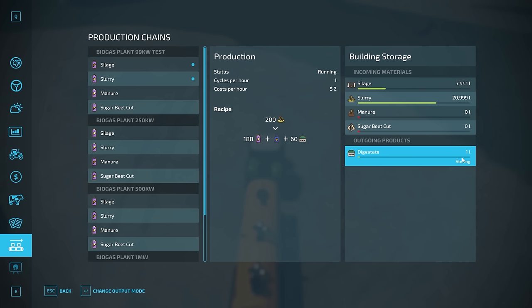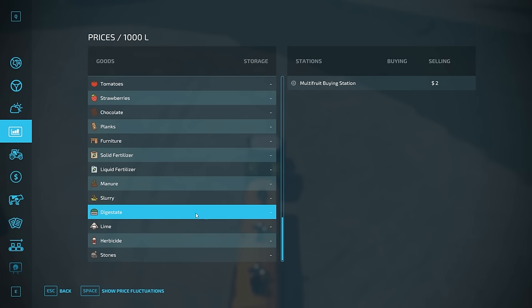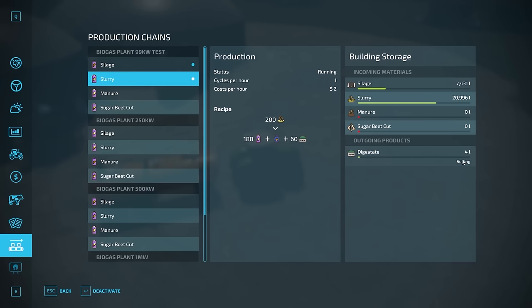We're going to turn both of these guys on to get them rolling. They're going to start processing through these cycles. Let's talk about the storing output mode: it's going to store our digestate until it gets full, and then it just can't do any more. Down at the bottom you can change the output mode to selling — what it will do is find digestate in the market menu and sell it at 60% of the market value, so about $1.40 per thousand liters of digestate. You're not going to get a lot of money for it. Distributing mode would send it to the next production chain, but since there's nowhere further for digestate to go, it just stores it too. So we'll leave it on storing.